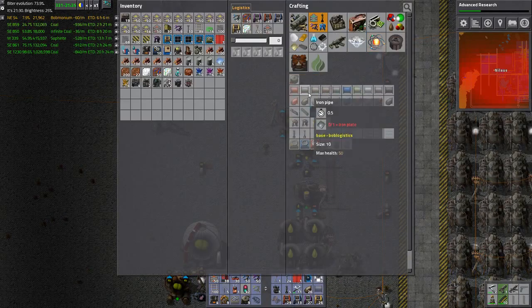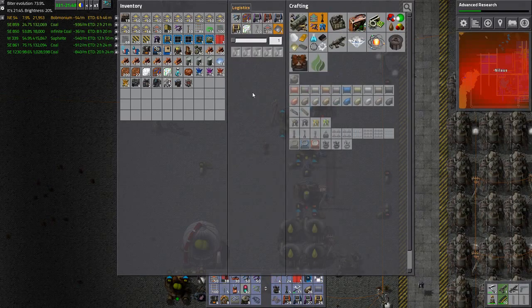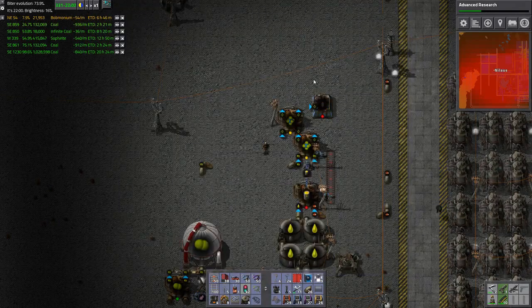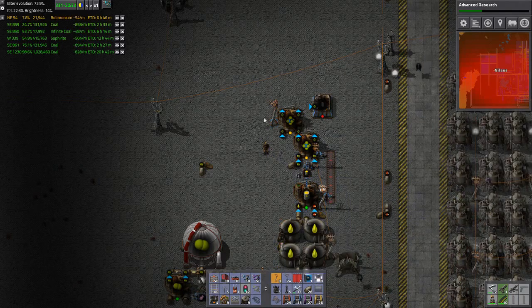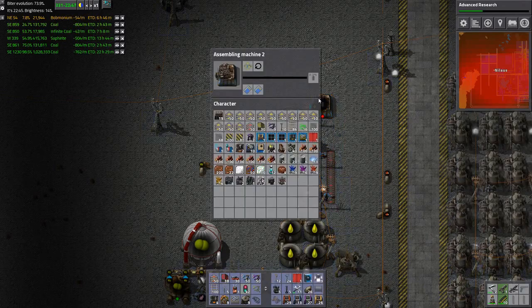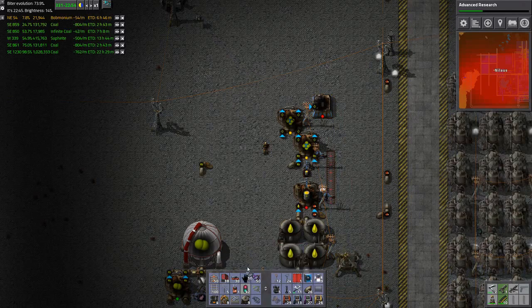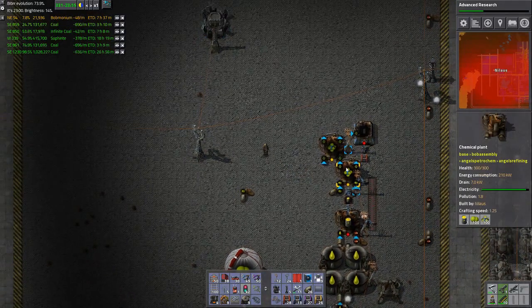We'll make depleted uranium here. I also need iron, 200. It's frustrating when I don't have this. And this one will just be putting it into a chest here - we'll find out what we need it for later.